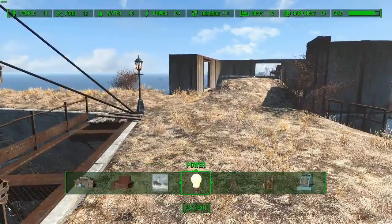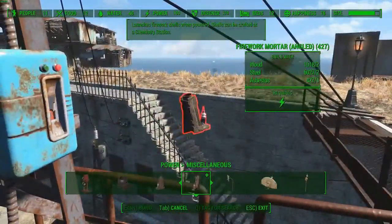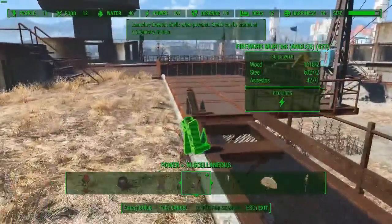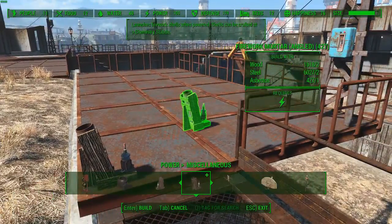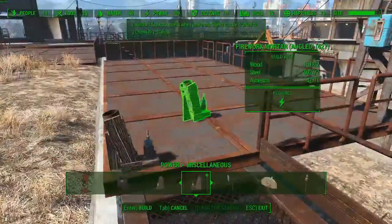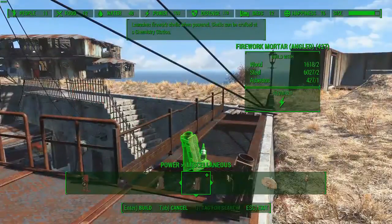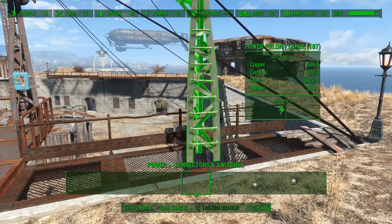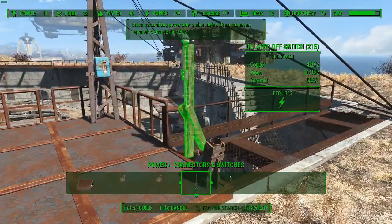Now if we hook it into this setup and turn the siren on, it will function and work — the problem is it's going to keep firing off at a delay, which is set and can be changed in the terminal, until it is out of ammunition. We don't want that; we only want it to fire one time every time this is toggled. A way around that is we need to power it up and then power it down really quickly. Fortunately, there is a component in here called a delayed off switch — it stops transmitting power after a short delay. That is exactly what we want.